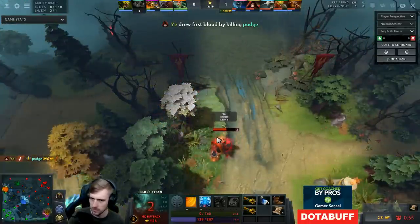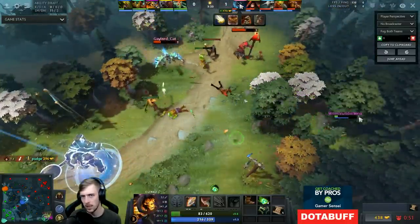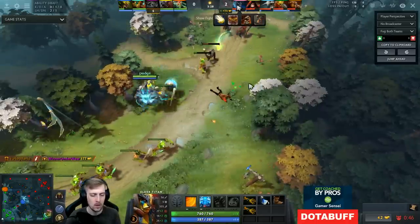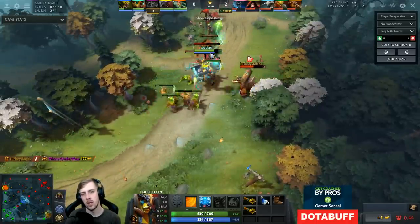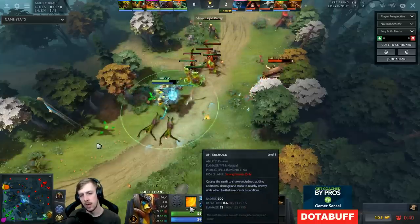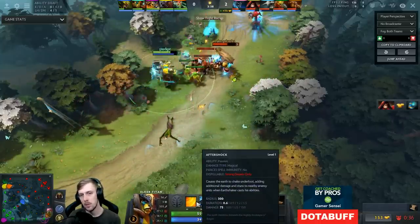What I did stupidly was I forgot that the Earthshaker was the guy that was normally in the lane — the Visage was actually roaming. So we got pretty wrecked here. It's not too surprising that my build kind of sucks right now, because level 1 Aftershock is not a huge amount of damage — it's actually very good, about a level 1 nuke — but the stun duration is not good though.